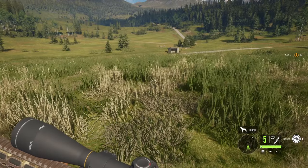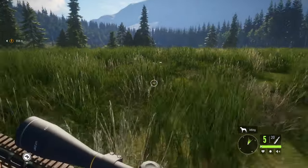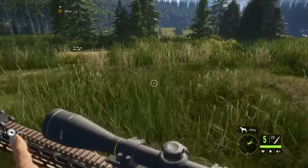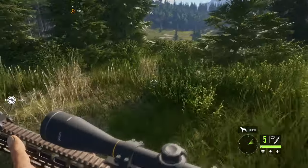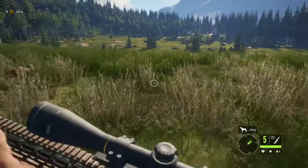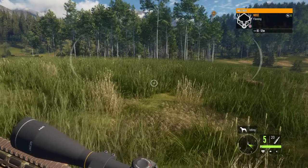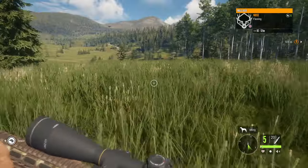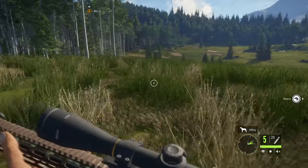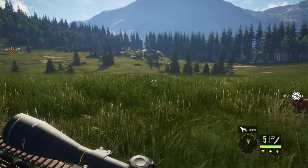I just killed several turkeys and the other animals just don't care. Hunting in this game is amazing. There are some aspects that are somewhat realistic, but honestly, sometimes — especially on that initial map — actual hunting is easier than hunting on that map. Everything just runs away from you forever. I'm trying to do missions and kill coyotes and the coyotes are just stupid.